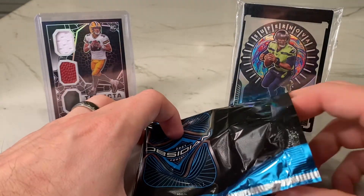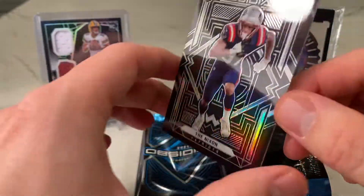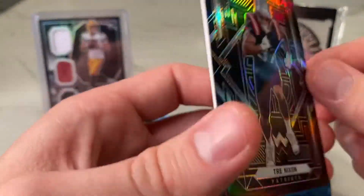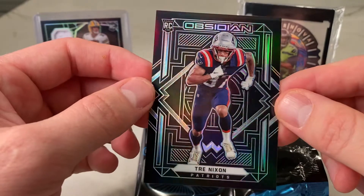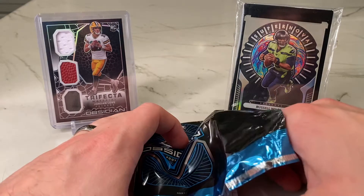First card we've got is Trey Nixon — a nice Patriots card. This is numbered out of nothing, so that's just a base card, not any colored etch parallel or anything like that. Trey Nixon is not on the team anymore, so even though it's a Patriot, maybe not a big one by any stretch.